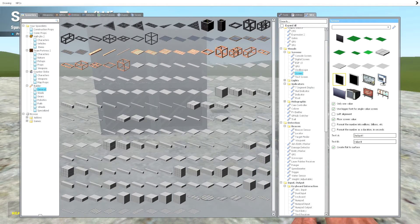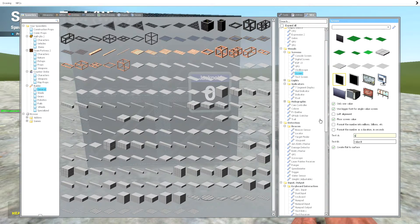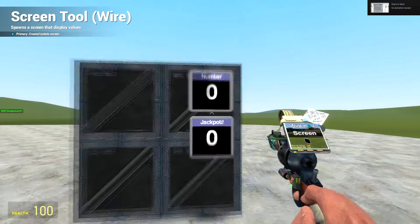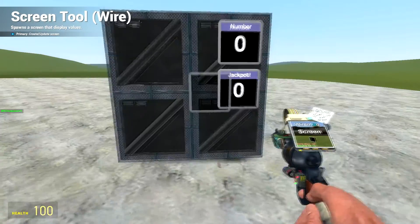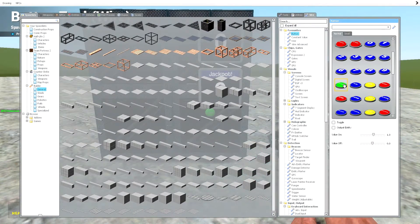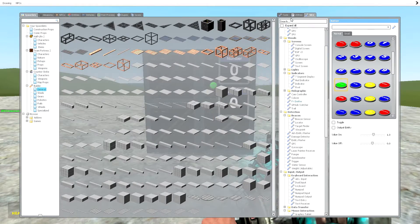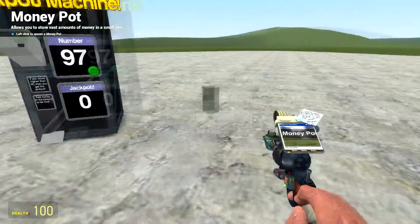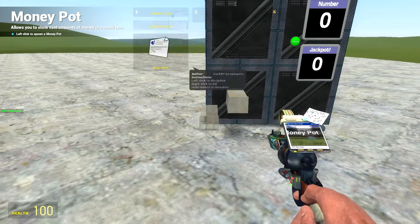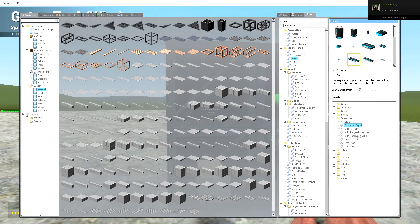First thing we're going to need is two screens. Find the screens here — you can pick whichever model you want. We're going to have a jackpot screen and a number screen. Next we'll put in our button — I like to use this little activate button, it's quite nice. We'll spawn that there. Then we're going to need a money pot, because what's a jackpot machine without a money pot? We'll spawn that on there.